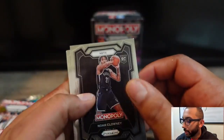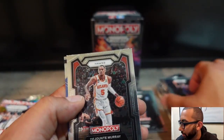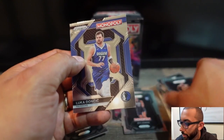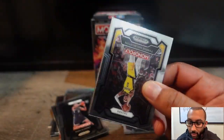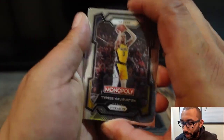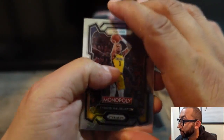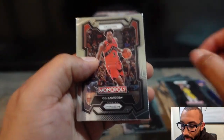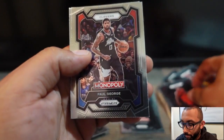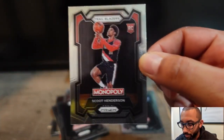Noah Clowney rookie, Emanuel Quigley, Dejonte Murray, and another Luka. Last pack of the second box. Like I was saying, I usually don't rip a numbered card with these Monopoly Prizms and we're actually two for two — hopefully the third box will get us another one. Tyrese Halliburton, OG Anunoby, another Paul George, and another Scoot Henderson rookie.